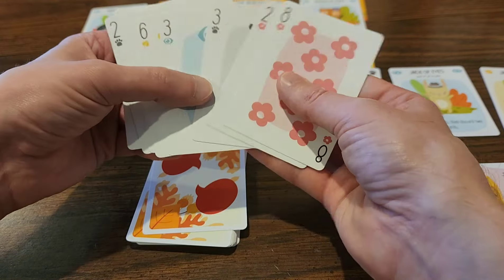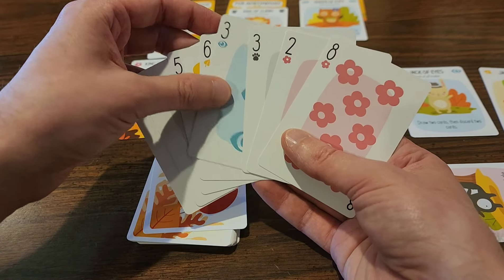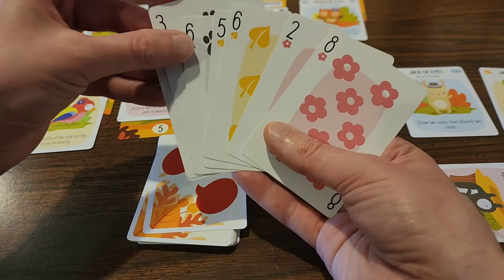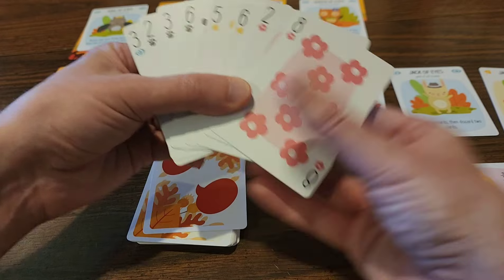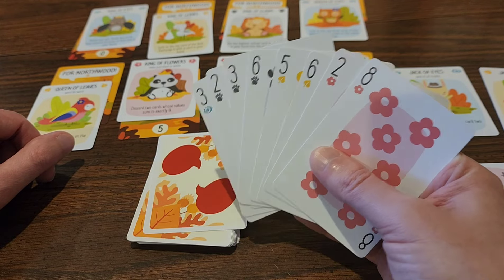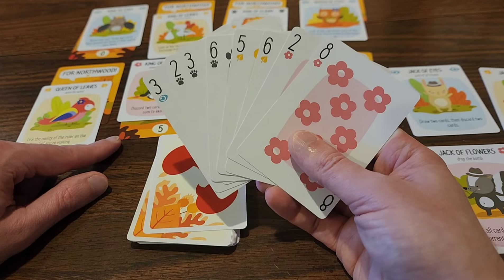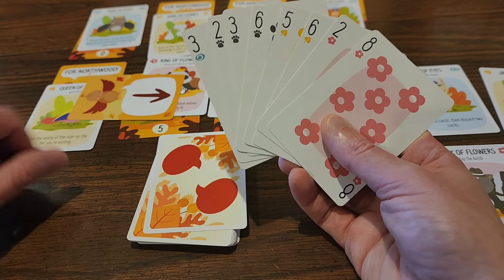We have only two hearts — that's not great. I do have one eye card. I need to win zero cards for the king of eyes. If I had a lot of eye cards that would actually be better because then I could discard all of them utilizing the jack of flowers. Do I think I could make a five with the flowers? You know what, I'm going to go for it — let's go with the king of flowers and give it a whirl.